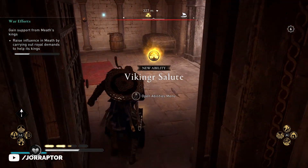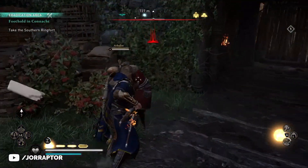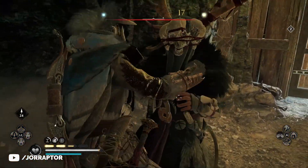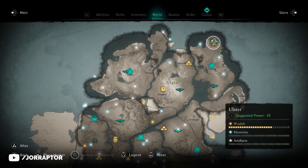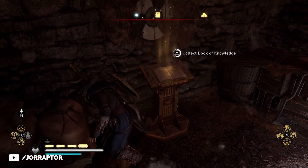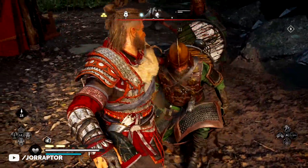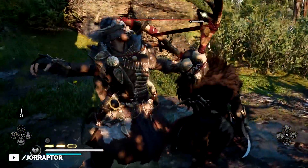Let's start with the Vikinger Salud. You likely already found rank 1 right on the map in Meath at a raiding location. With rank 1, you just headbutt enemies and stun them for a short bit. Rank 2 extends that animation with a knee kick and an extra headbutt, stunning the enemy for longer — though the window is still not really long. You find the second book of knowledge in Ulster, where you also go for one of the Children of Danu targets. So grab it while you're there. Rank 2 also deals more damage.